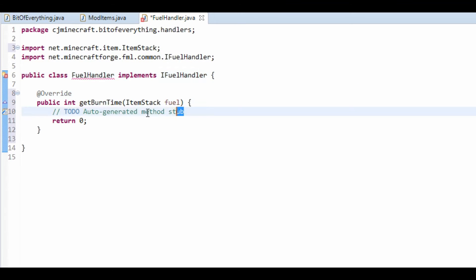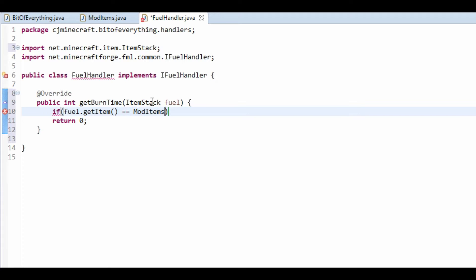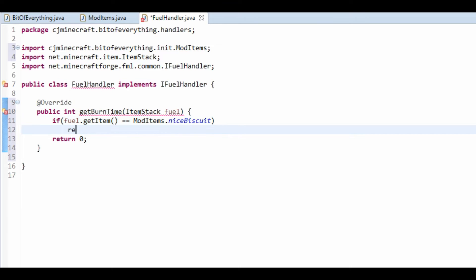All we have to do is add an implemented method. All we're going to do is if fuel.getItem is equal to modItems, we're going to make the nice biscuit burn. The return value is in ticks — 300 ticks is one and a half items, so it takes 200 ticks for one item. Ours is going to be pretty bad, so we're going to make it about half an item.